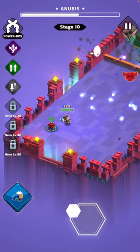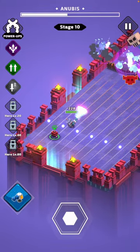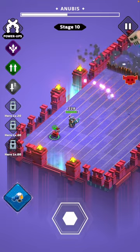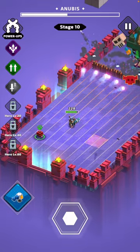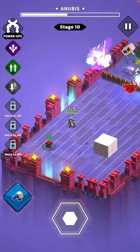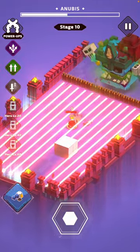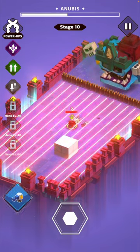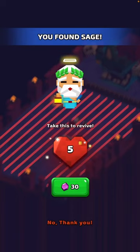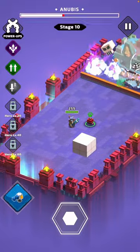It doesn't really do too much damage to be honest - I'm probably doing more to him. He's half health, I don't think this will be too tricky. I'm not sure what's happening with those blocks or squares falling. Am I not hurting him here - what's going on?